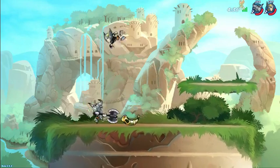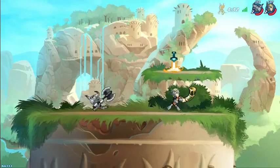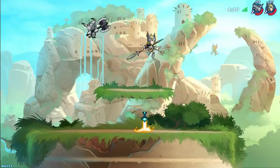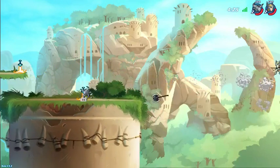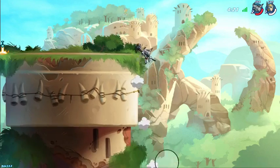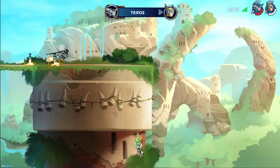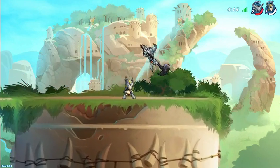Jade looking for a side air, down air off the stage, or a signature. Brynn looking to find a weapon, dodging out of Teros's side signature. That axe does hit twice with Teros regardless of if the first one hits. And Jade finds a nice neutral light, finds the ground pound off the stage. She maybe could have done that a little bit sooner than she did, but she finds the kill anyway.